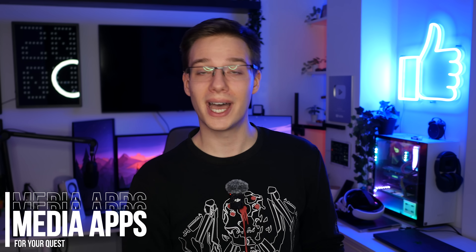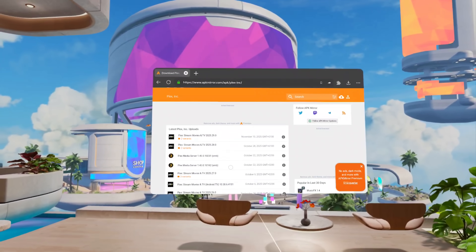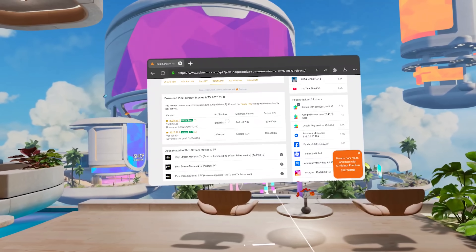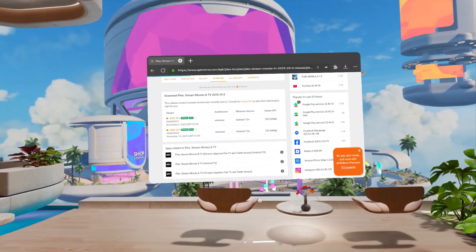Now onto some media power-ups. As a lot of you may know, there are a bunch of third-party applications for Quest in case you want to use media services like Disney Plus and others not yet available officially on Quest — or you can launch them in the web browser, but that's not the ideal way. You can actually install the official Android APKs from these apps onto your quest. It's as simple as finding an application for a media service like Plex inside your quest web browser, downloading it through APK Mirror — since that's one that is known and trusted — then going back into Amaze File Manager and pressing install.